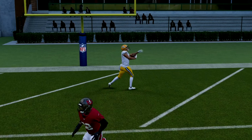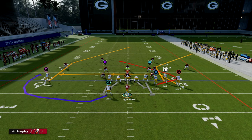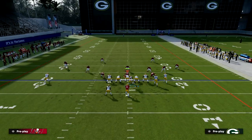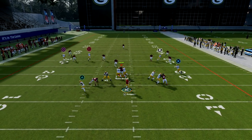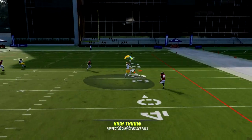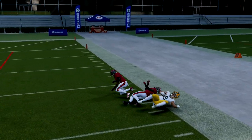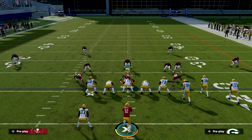To beat Cover 3, what I like to do is put my bunch to the short side of the field. There are two things you can do. The first one is you can take this outside bunch receiver, put him on a streak, and just motion him across. What you're going to notice is he's going to clear out that middle third, the corner route is going to clear out the outside third, and you've got your post route running deep over the middle for an absolute bomb against Cover 3.